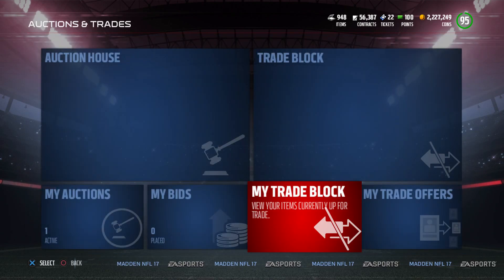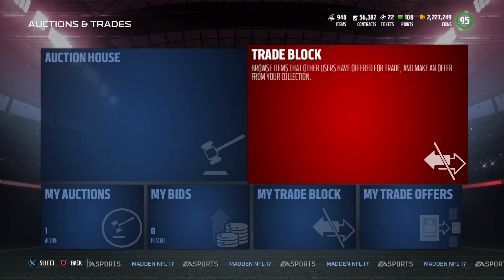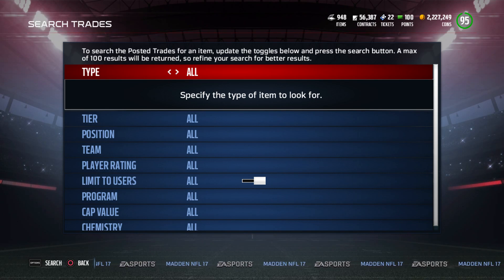I'll show you guys how to search that real quick, and I'm going to tell you what positions and chemistries I'm looking for. I think getting chemistries for certain players is going to be a big thing this time, because there are certain players on my team that I really want. I know the player and I know the chemistries that match them. I'm going to really focus on chemistries as long as the value is there — if it's within 10 percent.